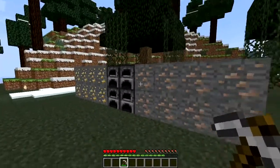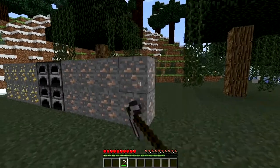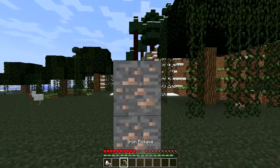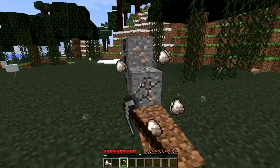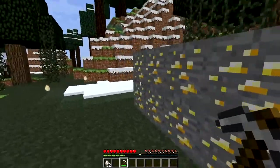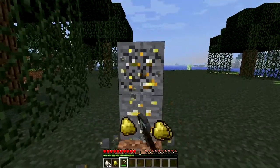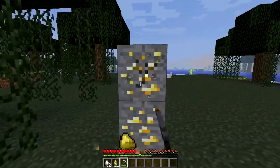This mod is extremely simple — it only adds these drops for iron and gold, so this will be a short mod spotlight. All you have to do is mine up these ores and you'll get anywhere from one to five raw iron ores or raw gold ore. Then, just like vanilla Minecraft, you put these in a furnace and they smelt just like nothing ever happened.